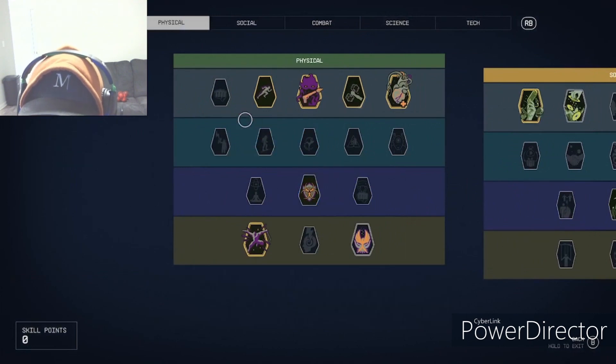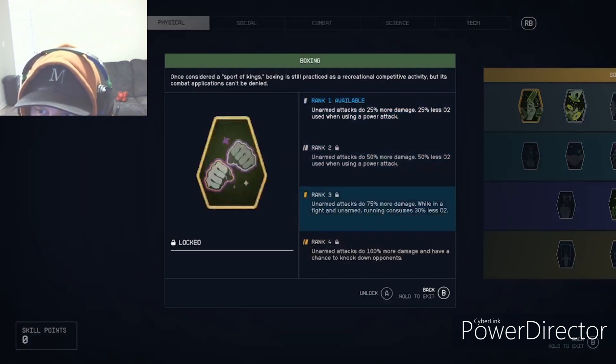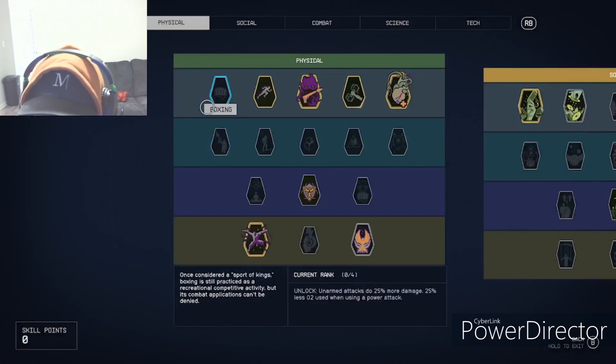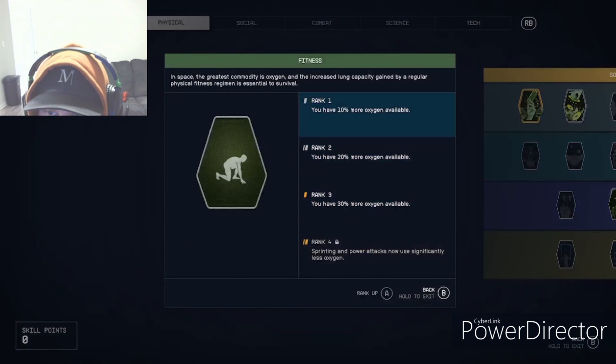Let's go over to the Physical stat first. Starting with Boxing — rank one means unarmed attacks do 25% more damage, and as you go down the list it provides different bonuses as you rank it up. I'm not exactly sure how to upgrade that one, probably just boxing or fighting people.